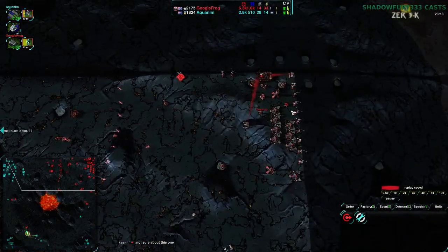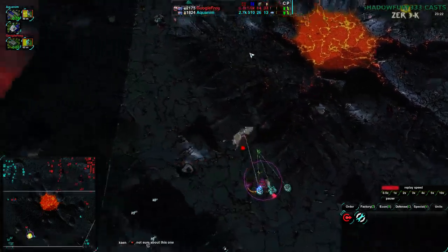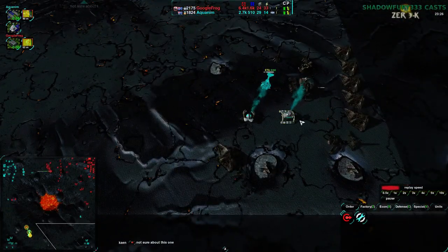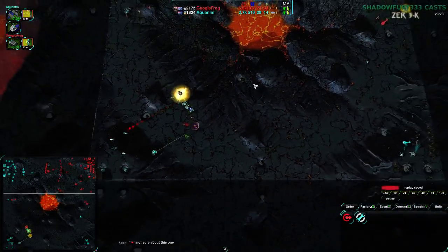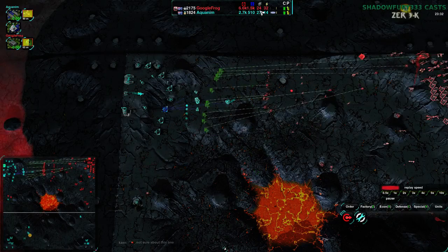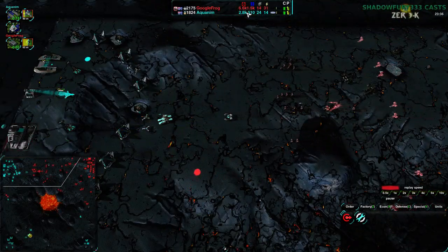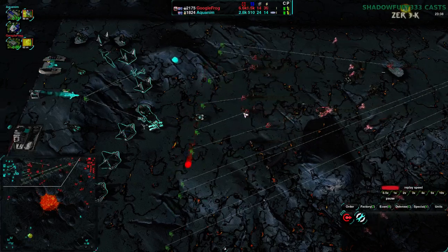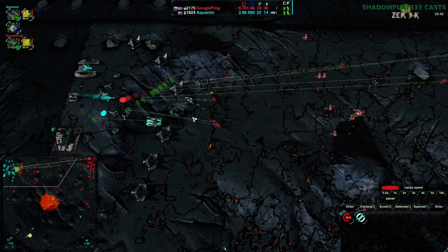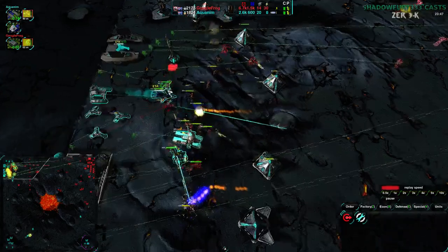There's nothing to drop behind. The only place the Athena could go to build units is right in the heart of GoogleFrog's base. The Athena could build units over to the southeast, but there's already a caretaker there. And now Aquanim is starting to build up, but remember what I said — economic advantage is deferred military advantage. Right now GoogleFrog has an overwhelming current military advantage. Despite Aquanim's economic advantage, they have to defend this and they're going to have a very hard time. The Penetrator is the only thing they've got, and with all the glaives coming, I think this is going to be game.